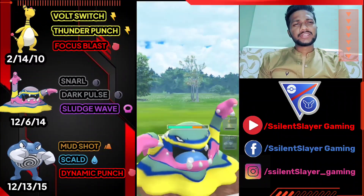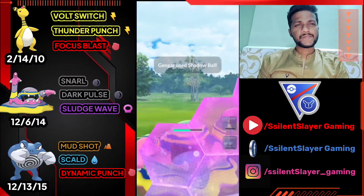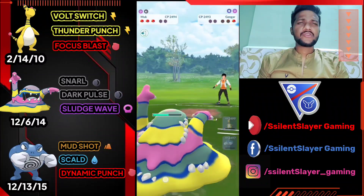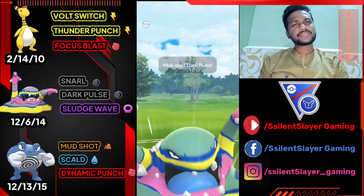Not going to use shield. Sky Attack doesn't do much because Alolan Muk resists Flying-type attacks. It's Gengar — let's farm it down with Snarl and use Dark Pulse on Lugia. GG for us guys.